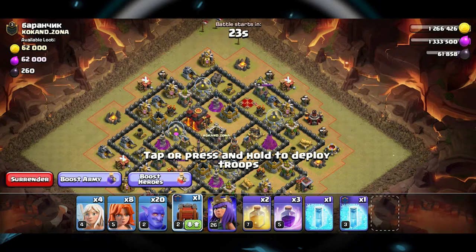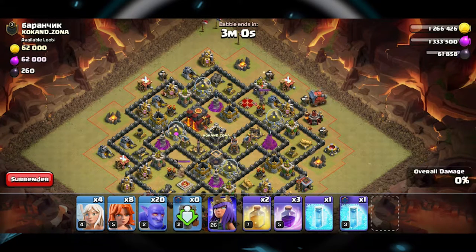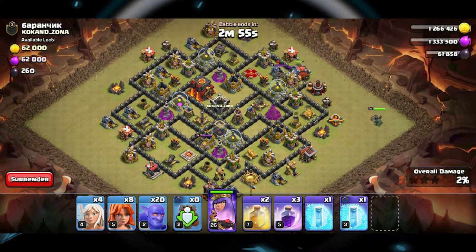First thing I'm gonna do is wait for the Queen to line up with the air defense, and then I'm gonna drop my siege machine. This way the siege machine is gonna go directly for the air defense via going through the Queen.